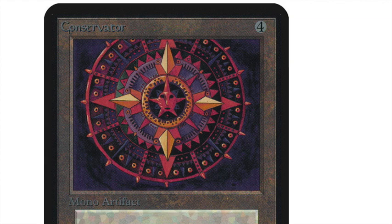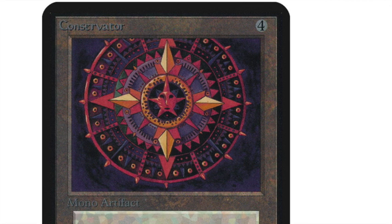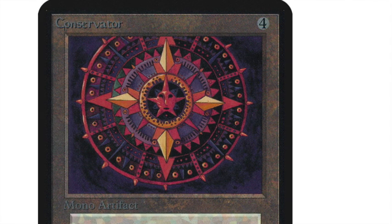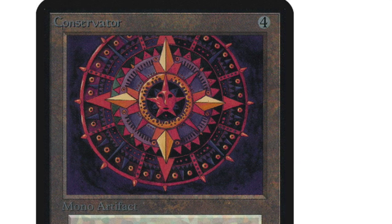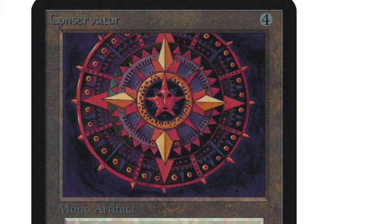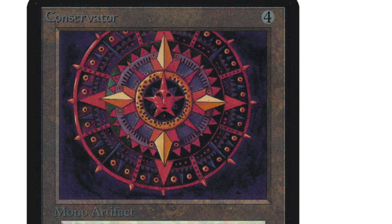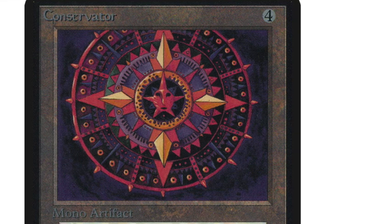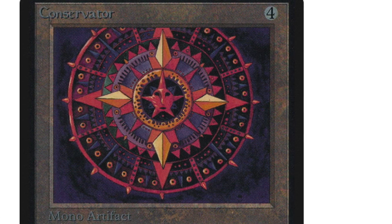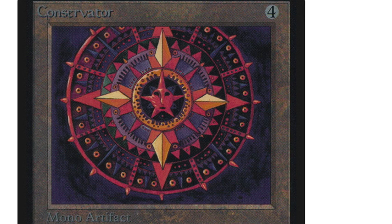At number 1 we have... Conservator. Obviously the greatest artifact ever — just four mana to cast, then pay three to prevent the loss of up to two life. What a powerhouse. Okay, obviously I'm kidding. Conservator is a card that fascinated me as a child when I started playing Magic. I thought the art looked really cool, like a Mayan calendar. I still wonder if there's any way to make a deck that uses cards preventing life loss, but Conservator is probably not going to work. So let's go to the real number one.